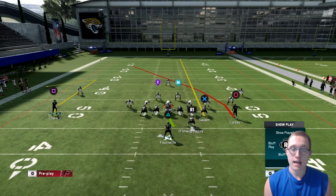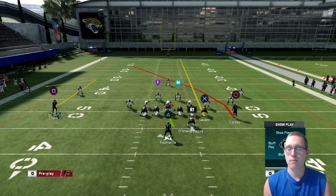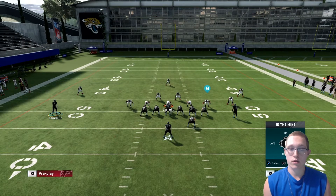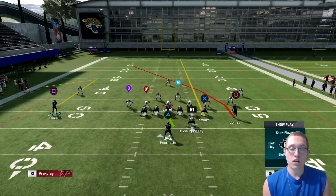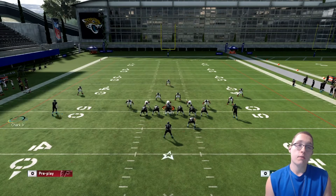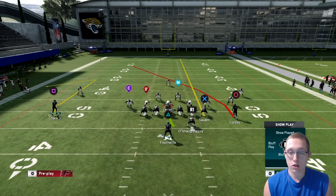Another thing I like to do is double team the edge rusher. A clear tell that a linebacker is blitzing is when an outside linebacker is playing very close to the line of scrimmage. In this case, the right side is going to blitz, so I'm going to double team the left side guy. Then I also slide protection to the left: LB/L1 and left on the right stick. The double team is LB/L1, down on the right stick, then move the left analog stick to the player.